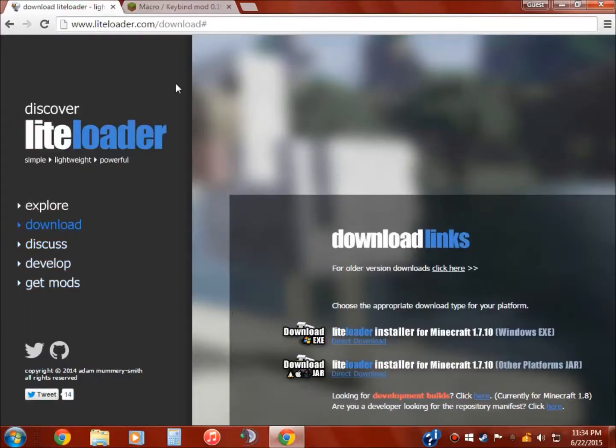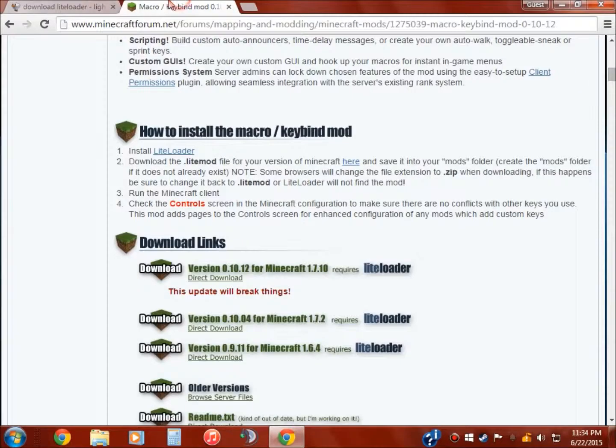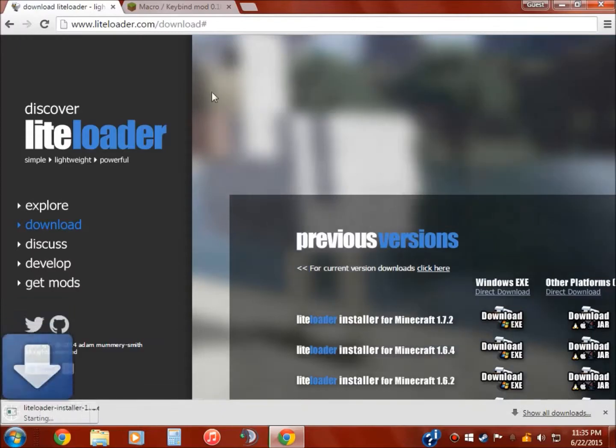Alright, so you have LiteLoader, and you're going to need LiteLoader to run the macro mod. LiteLoader is kind of like Forge — it just works really well for the macro mods. I prefer the prison 1.2 one. Go ahead and grab that.